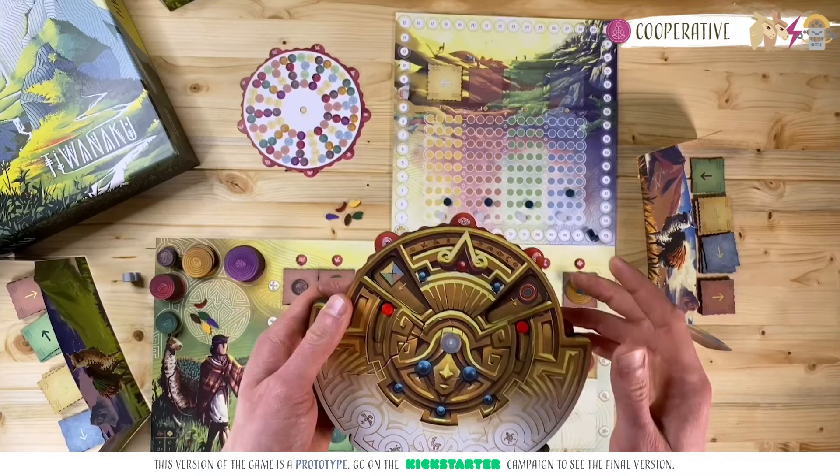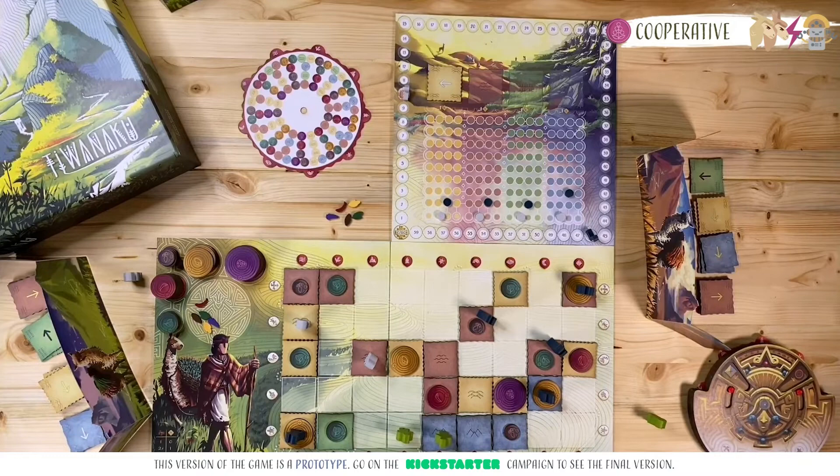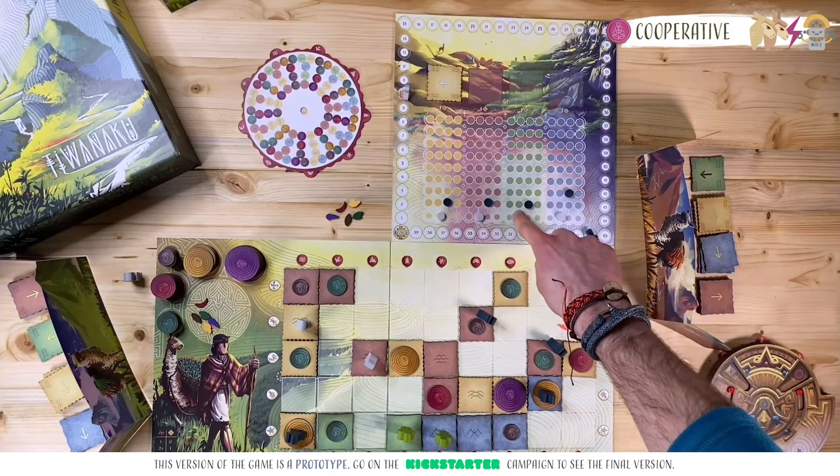He verifies the terrain tile he placed — which was grass — and takes this terrain tile from the diversity board if it is available. If there aren't any, players must choose who will place this terrain tile from their own supply — it could be the active player or his teammate. In this case, the active player has only one green terrain tile left, so he asks his teammate to play one of her two. She agrees and places the terrain tile under that meeple, scoring the diversity points in the same way as in the competitive game — one point.